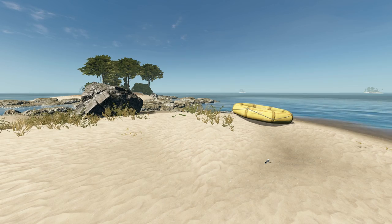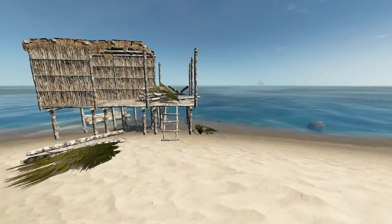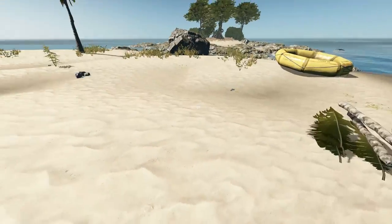Hey guys, it's KJ48 and welcome back to my Stranded Deep Let's Play. This is Season 1, Part 10. I'm just sitting here on my island, cutting up some trees and stacking things. But I got a problem — there's a shark underneath my island and it's really getting on my nerves. So I'm going to try and kill him.